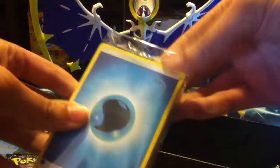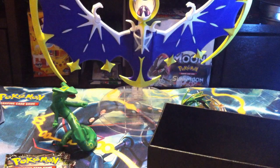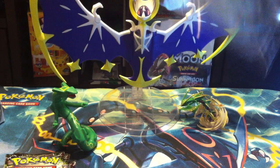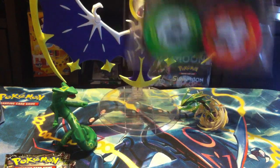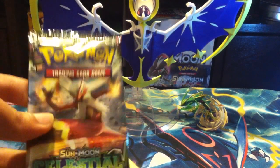So yeah, sleeves, a pack of energies — never get enough of energies, we need lots of those. Dividers. We got our GX markers and our damage counters. Dice. Let's get started.